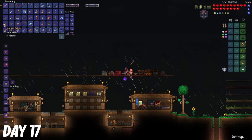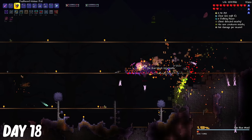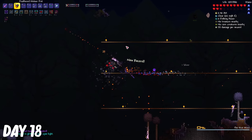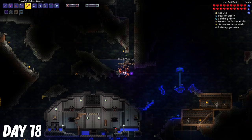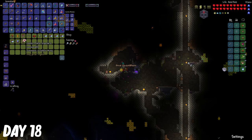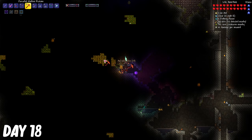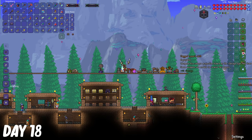I mined enough hellstone to make the full molten armor set. With the new armor set, I was able to finally beat the Hive Mind. After the Hive Mind was defeated, I went down underground to mine some Aerial Light Ore, and I managed to find the Goblin Tinkerer along the way. So I bought the Rocket Boots and also the Workshop from him, and then I continued mining some more Aerial Light Ore.